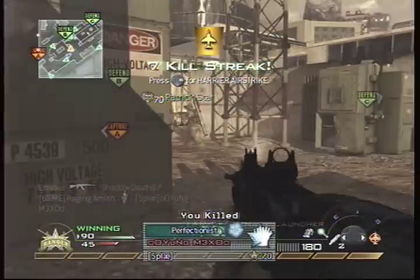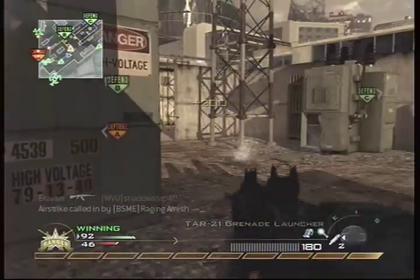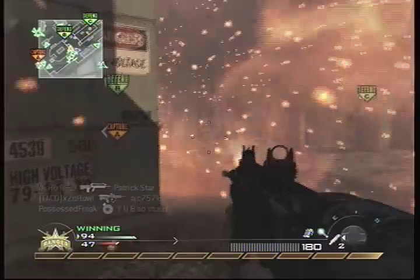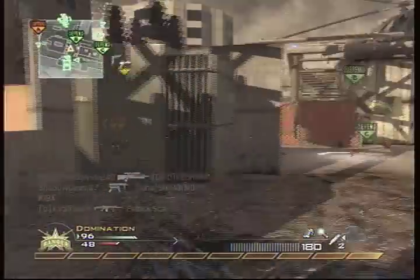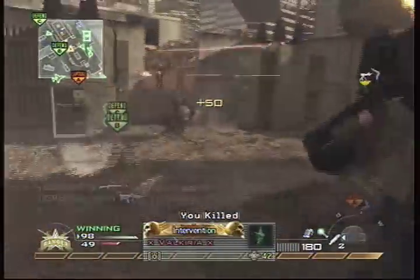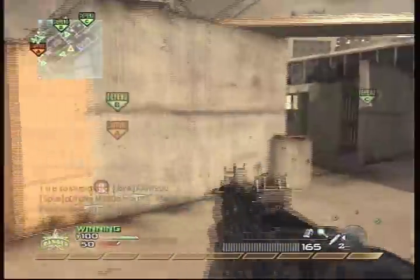I got my Harrier and I put it down. With the Harrier, generally you want to put it down right beside where you think they are, because then you get them as they're running away from that spot, and you also get a Harrier that can actually shoot at them. If you put the Harrier right above where they are, they can just sit underneath it and stare up at it and the Harrier won't do anything — it might hover around eventually and get to them, but by then you've wasted so much time.